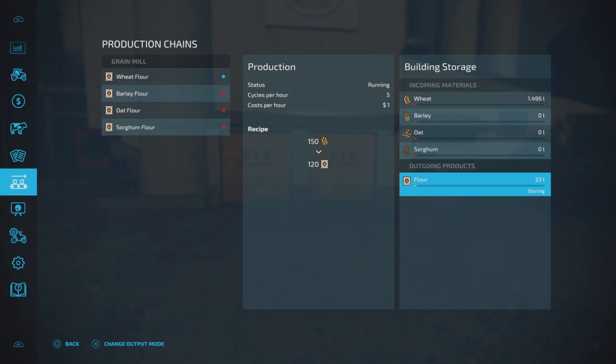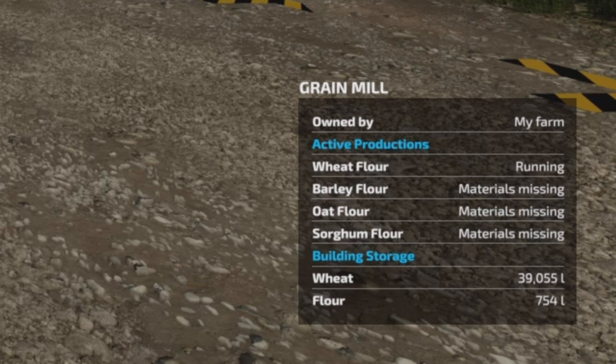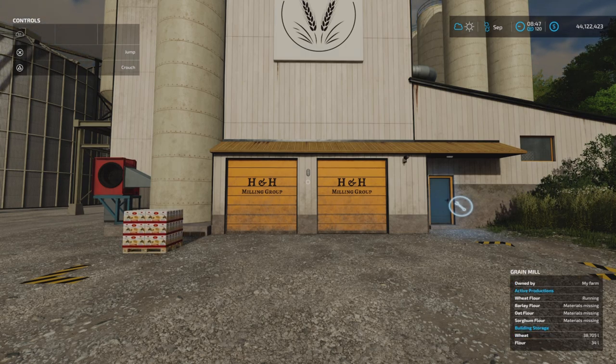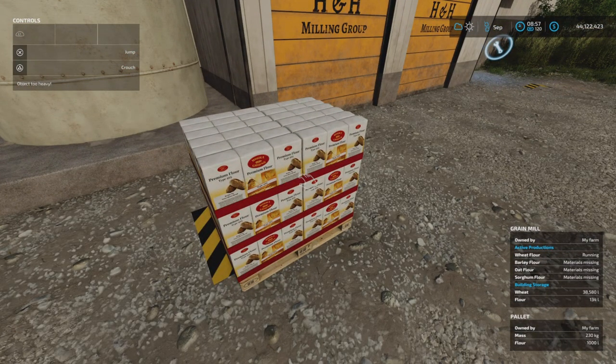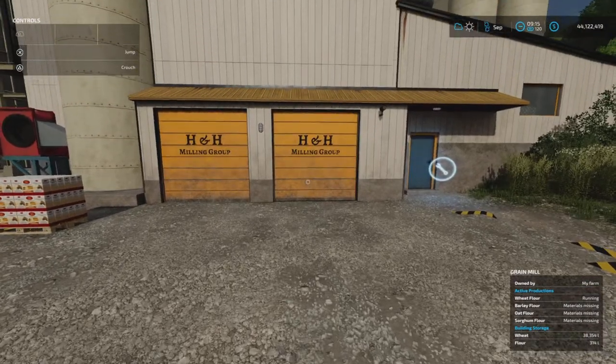I've got time set on 120 so we're going fairly fast, and I put the rest of the wheat in — so it was 40,000 litres. There we go — there's our first full pallet. If I go over to it with field info open, it says: 230 kilograms, flour, 1,000 litres. It's walloping through now, moving on to the next one.